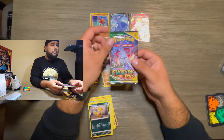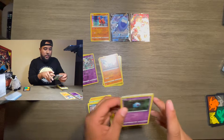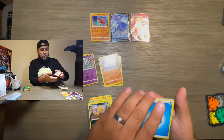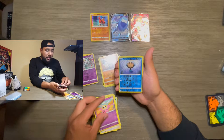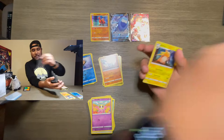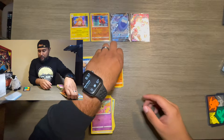Alright guys, last Evolving Skies pack. The Galarian Zapdos and Sylveon V Max — I'll take it. Stormy Mountains, Shelgon, Accelgor, Woobat, Tynamo, Psyduck, Eevee — you gotta love the Eevee — Cutiefly, a reverse holo Tynamo, and a holographic Raichu! That one's nice — I'm gonna have to sleeve that one up too. So that's all the Evolving Skies we have.